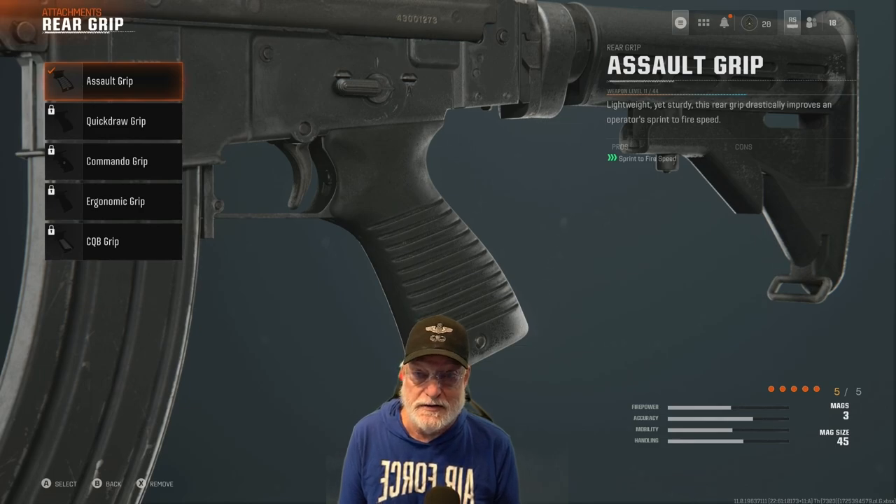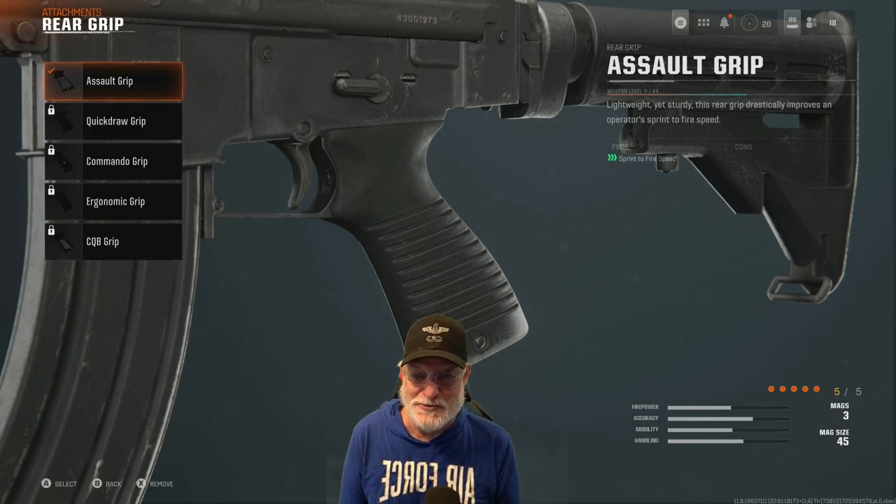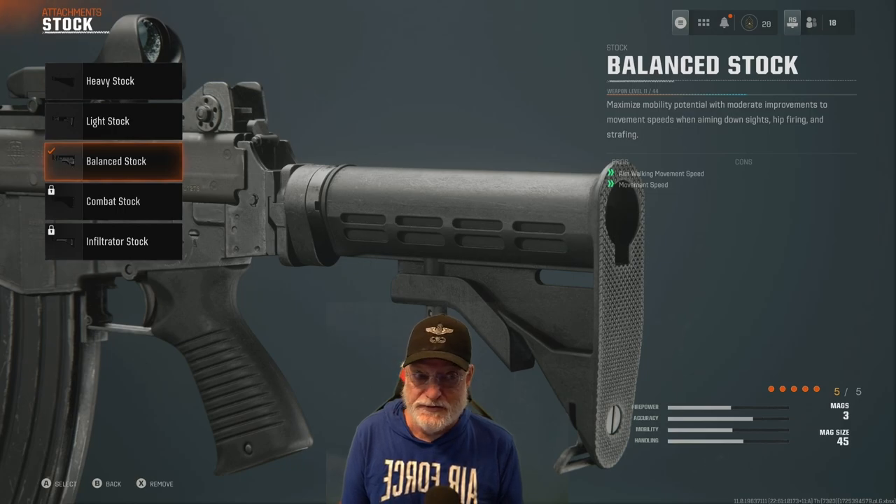You don't want to be standing there pulling your weapon up while somebody is popping you. Besides, it was the only grip available to me. The balanced stock helps with aim walking movement speed — that's strafe speed and movement speed. Two good things there, and there are no cons.